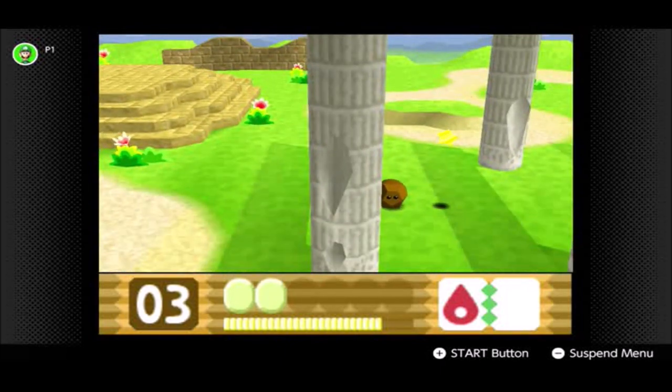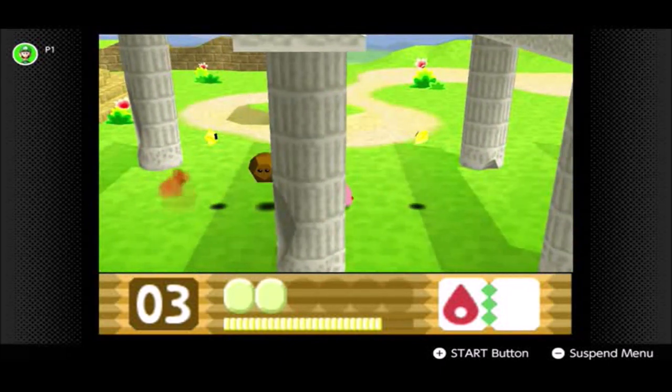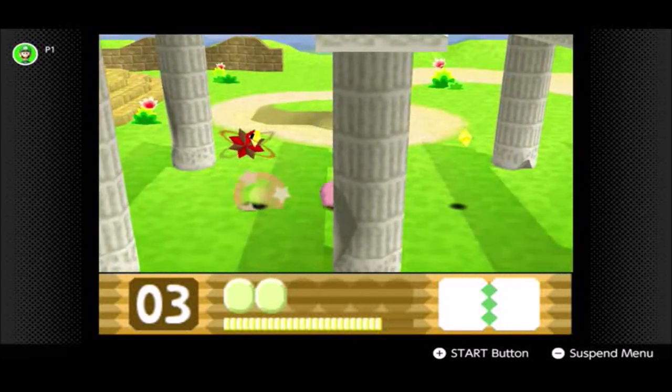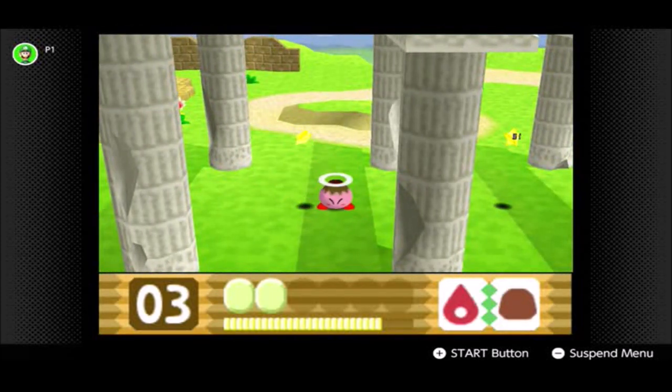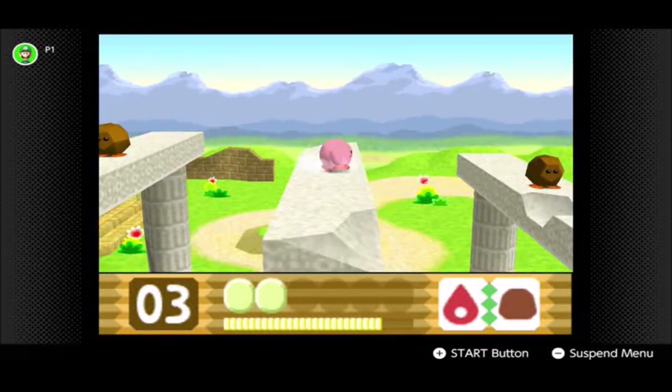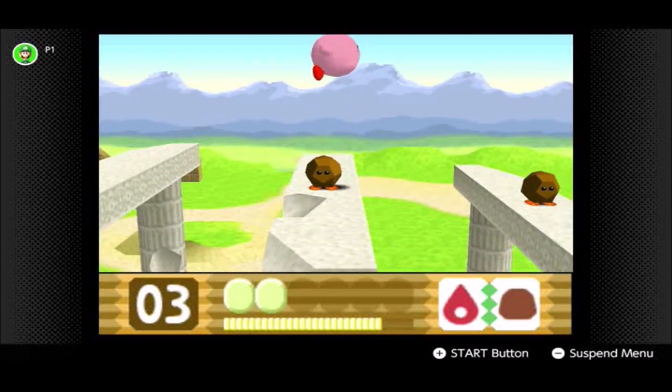Up here we have some Rockies. Fire and Stone is actually a very nice combination as well — it turns Kirby into a miniature volcano, shooting rocks into the air, and he can shoot them left and right as well.